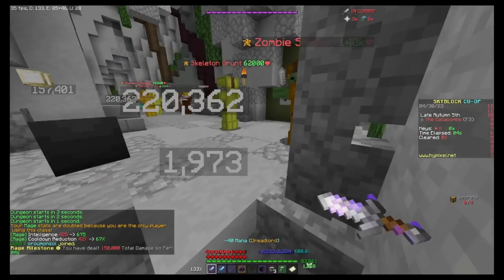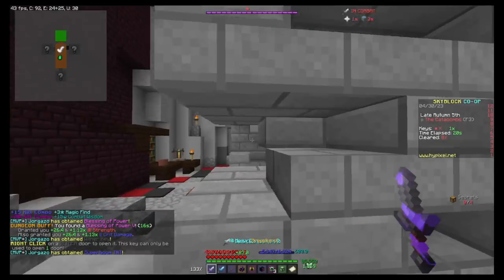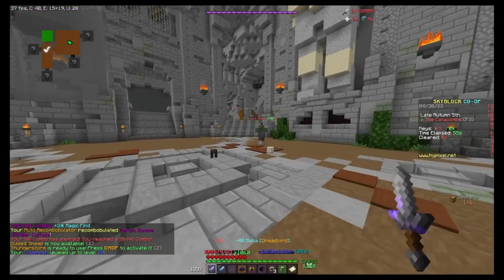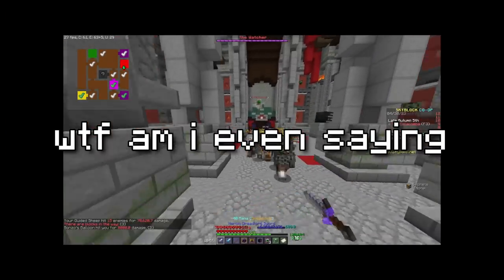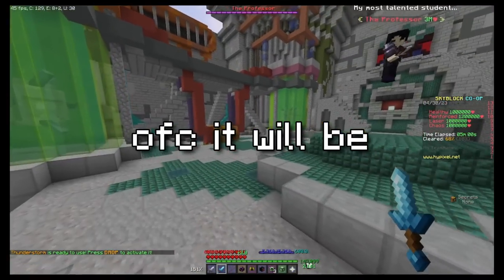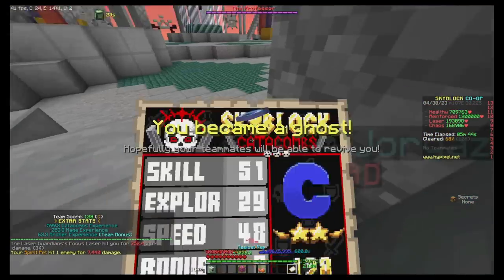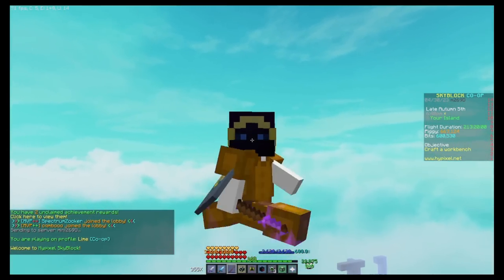On to floor 3! Right off the bat I'm still one-tapping everything, though I don't think I'll do so well against mini bosses. Shadow assassin — I'm taking a lot of damage, 200k please. That was kind of close. There's a bone boss too. Floor 3 — I really hope I can do it, I think floor 4 is going to absolutely break me. Going in — I'm doing no damage, getting them low, and then... we failed. We failed floor 3.